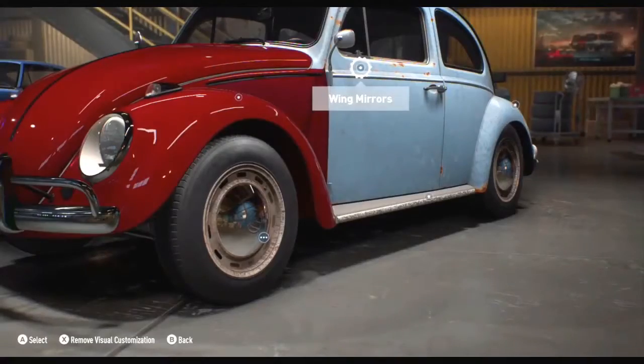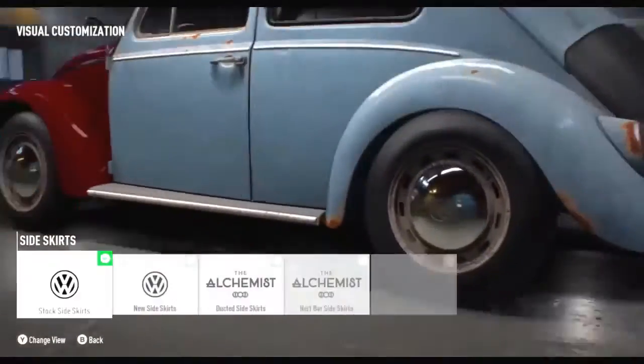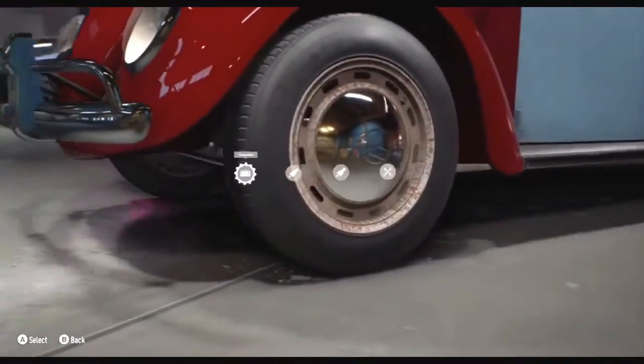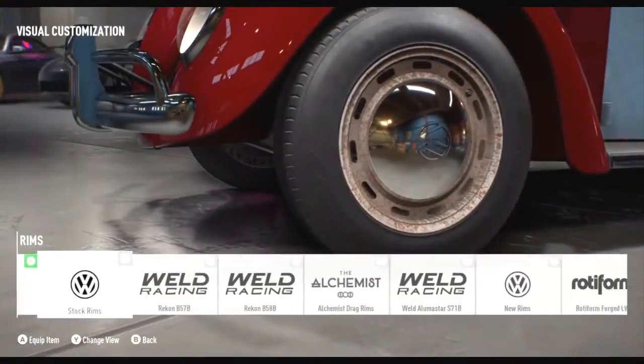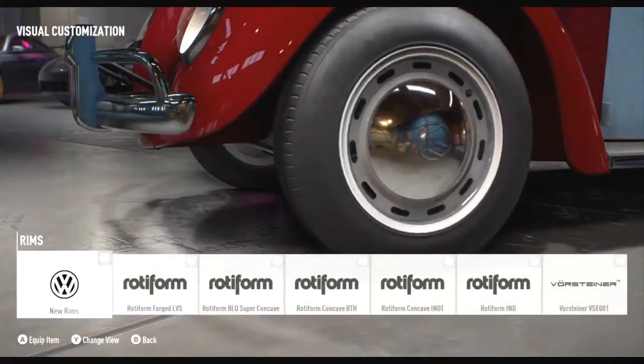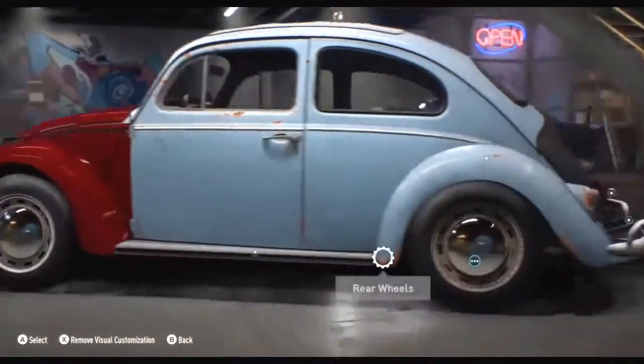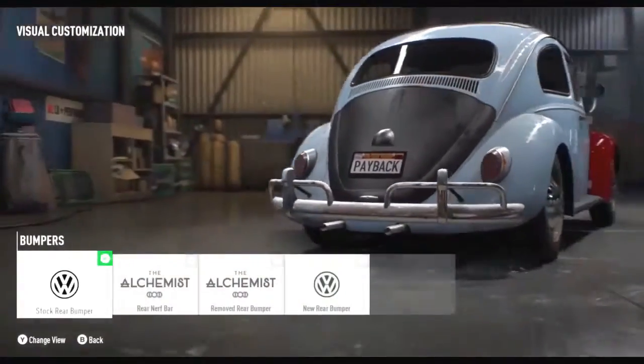Let's talk about some of the brands in Need for Speed Payback. We haven't ditched any of the brands we had previously — we've got Rocket, Liberty Walk, Vortex, APR, and all these rims you can see right now. So many rims — we love that stuff and we want to bring it back to the people.